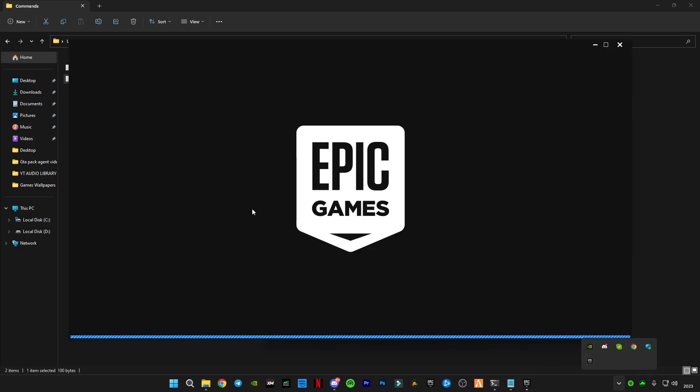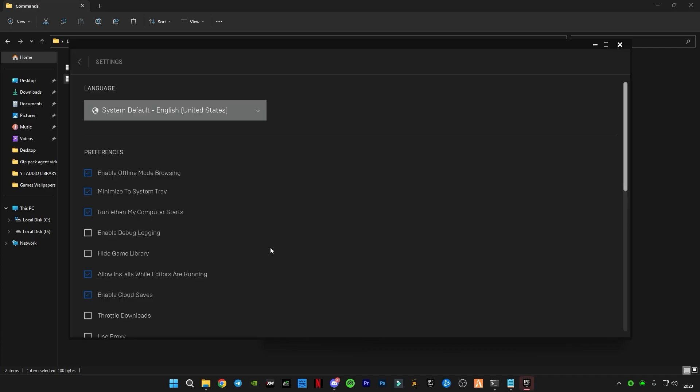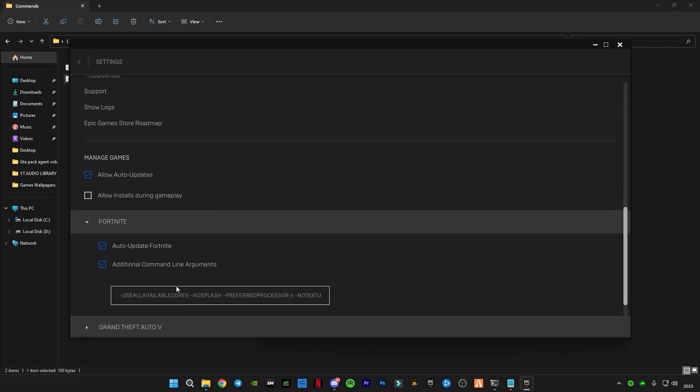Now open the Epic Games command from the pack and copy it. Go to Epic Games Launcher, go to Settings, scroll down to the bottom until you see Fortnite, and paste the command there. Before that, check the Additional Command Line Arguments box and the text box will open.